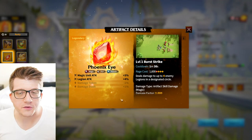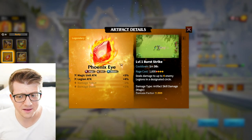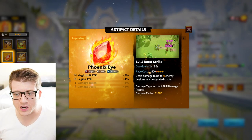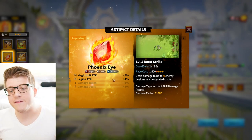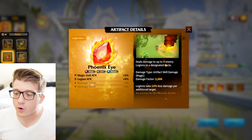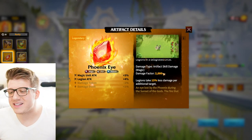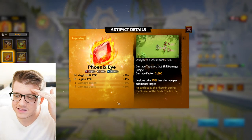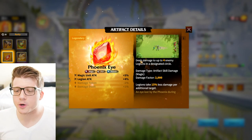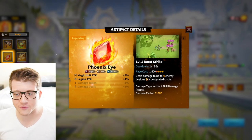Moving on to mages, we have to talk about Phoenix Eye first — this is probably the best artifact in the game. It gives passive magic unit attack and legion attack, and deals damage to up to four or five enemy legions in a designated circle with a max 2,000 damage factor. It's AoE and the animation is just an absolute nuke from the sky. If you're lucky enough to get it, use it for pretty much everything on your mages.